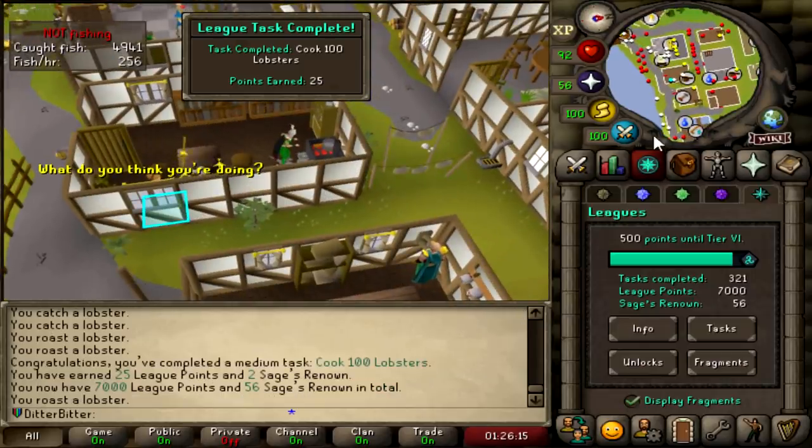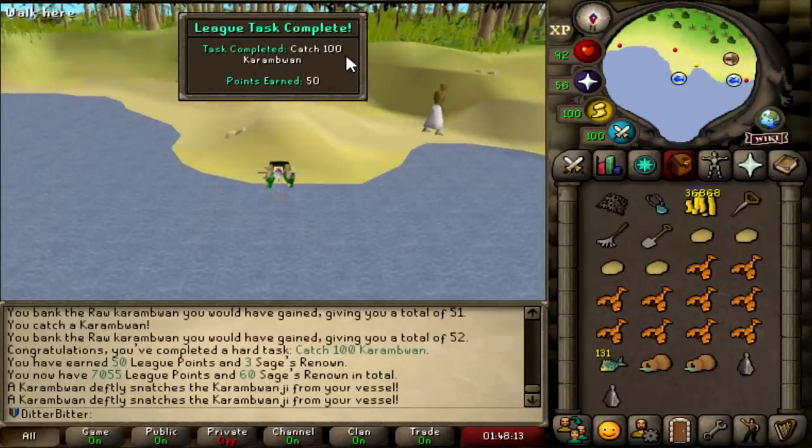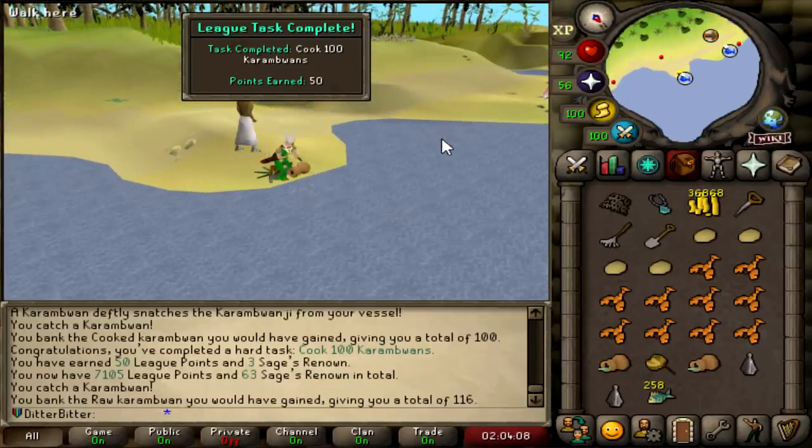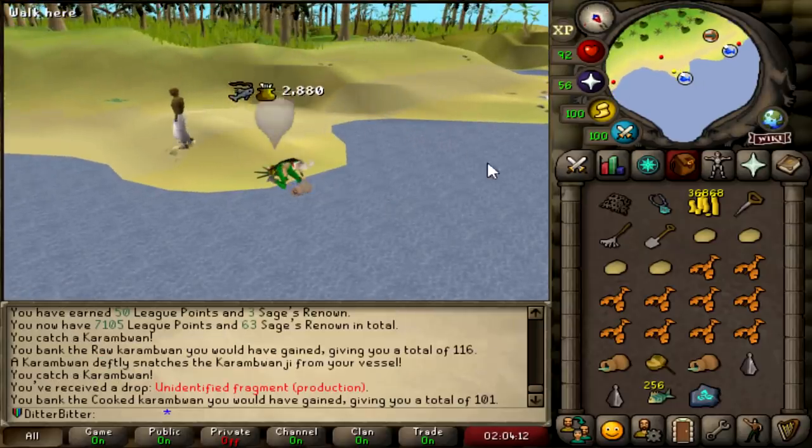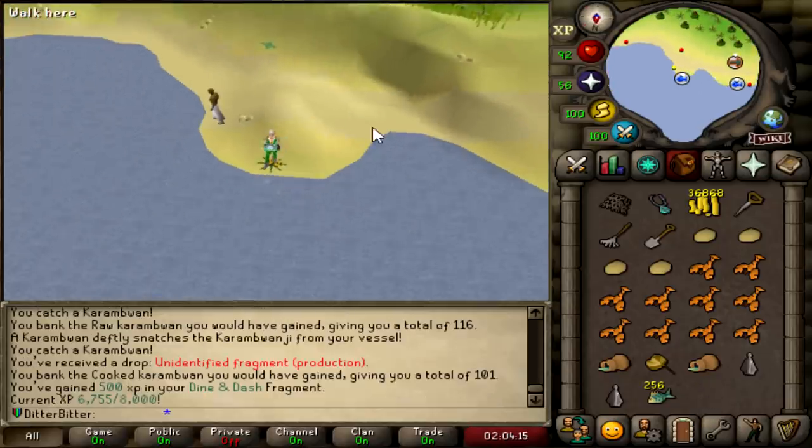Cook 100 Lobsters. Now at 7,000 League points - let's go! Catch 100 Karambwan done. And that is cook 100 Karambwans. This Relic is really nice - I haven't even finished the Tai Bwo Wannai Trio quest, but the Relic lets you cook stuff. Just got a Production Fragment too. 6.7k out of 8k in the Dine and Dash - nice.